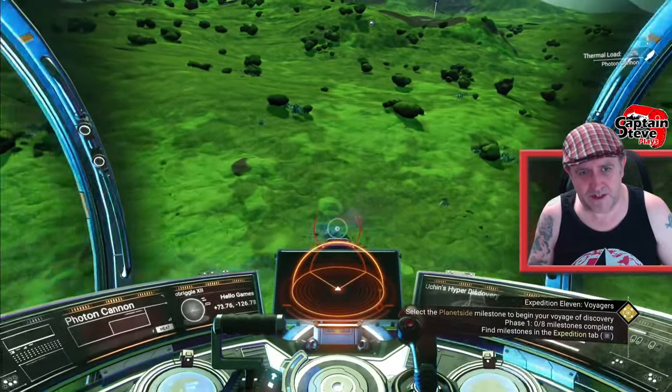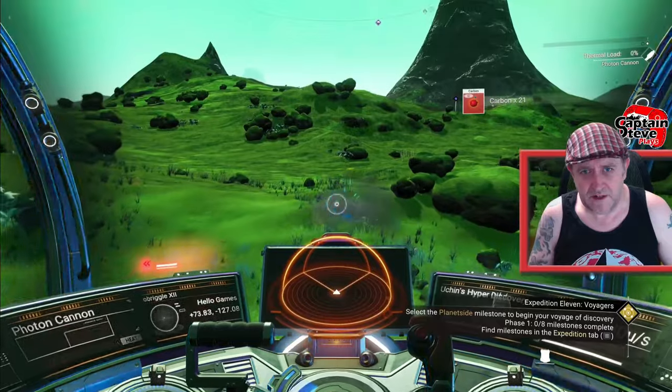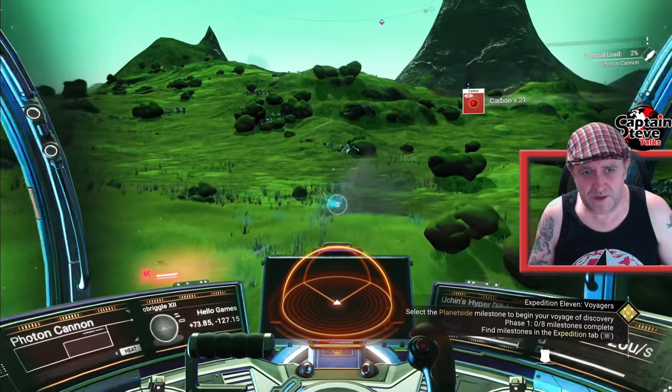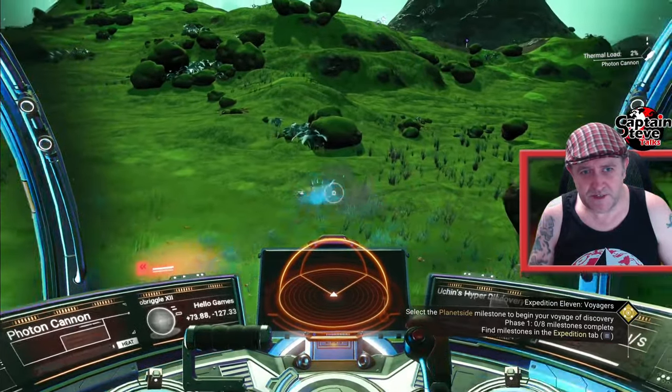As I'm flying there, I might as well shoot the planet and get some resources for free. Getting loads of carbon just doing this. And you might get other stuff as well — like if you hit the little blue crystals, you might get some heridium and stuff.